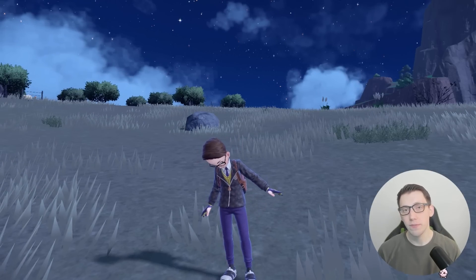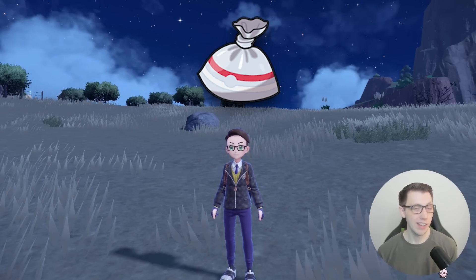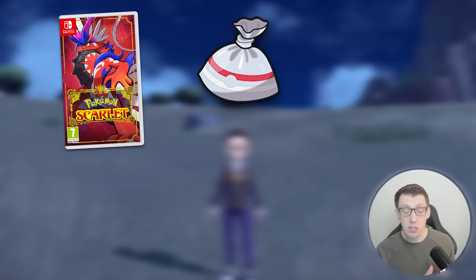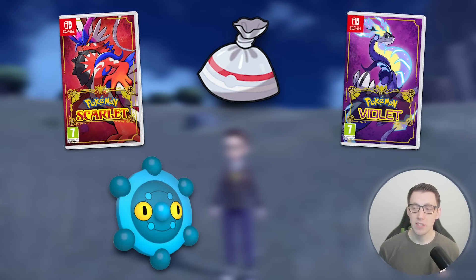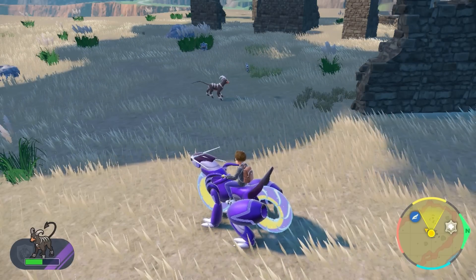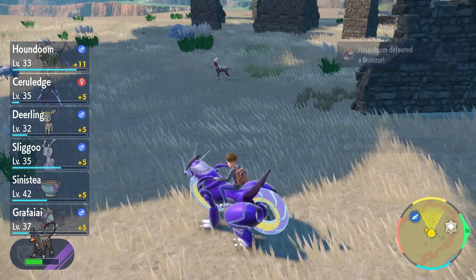Now in order to obtain the evolution item for your Charcadet, you need to grab 10 fragments of a specific Pokemon. Depending on which version you are playing will depend on the Pokemon that you need to grab fragments from. If you are playing Pokemon Scarlet, you will be grabbing 10 Bronzor fragments. If you are playing Pokemon Violet, you will need to grab 10 Sinistea chips. Bronzors are very easily obtainable - they're scattered throughout the map, mainly in ruins. Just grab 10 fragments and you're good to go.